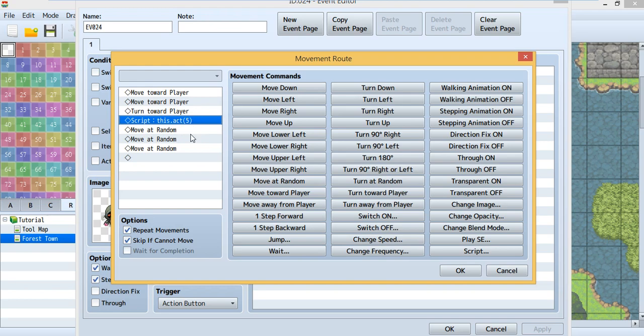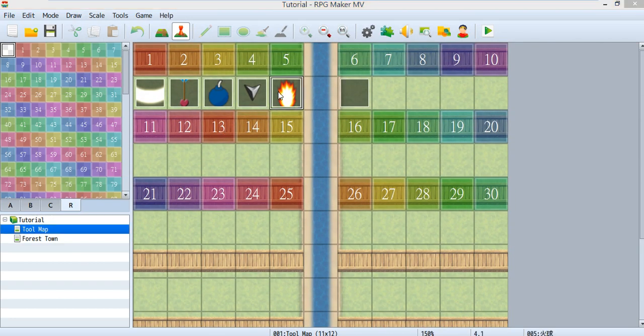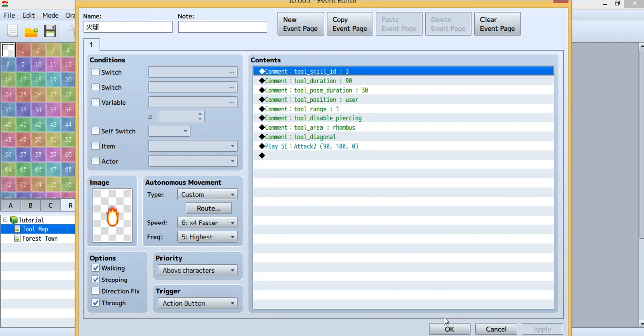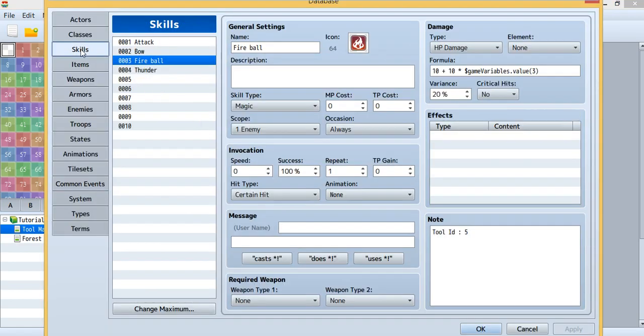The enemy uses tool map ID 5. Tool map ID 5 uses skill ID 3. Looking at the database under skills, skill ID 3 is Fireball. The damage formula is 10 plus 10 times variable 3. So if variable 3 is 0, the damage is 10; if variable 3 is 1, the damage is 20; if variable 3 is 2, the damage is 30.